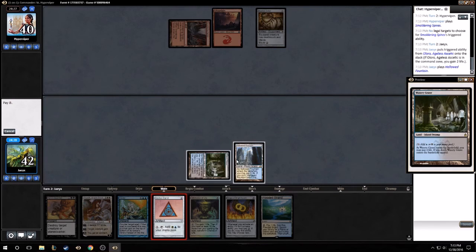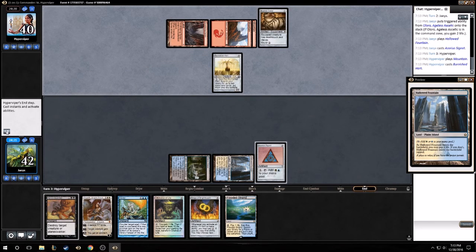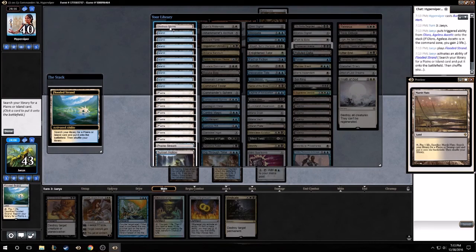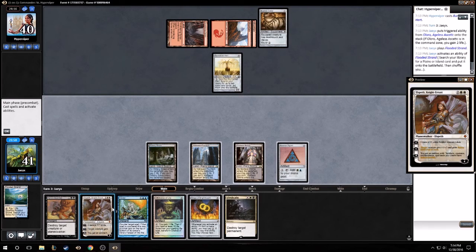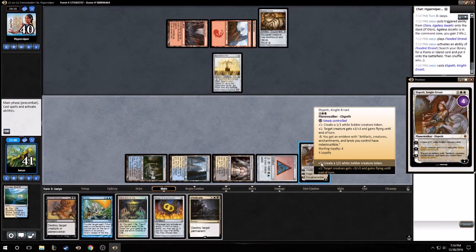We will pay two life and play signet and pass. Flooded Strand - we're gonna need double black. We'll get black with this probably - Godless Shrine, right? Could get Sunken Hollow but grab the shrine, shock ourselves, and play out Elspeth, make a dude.